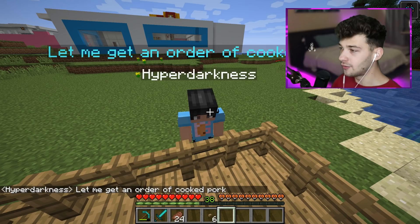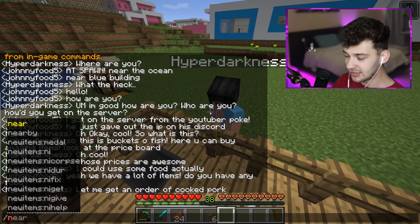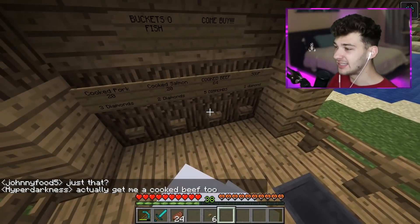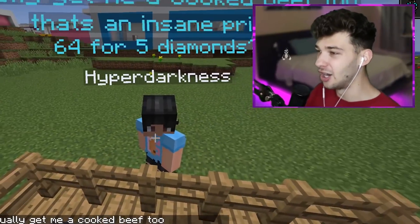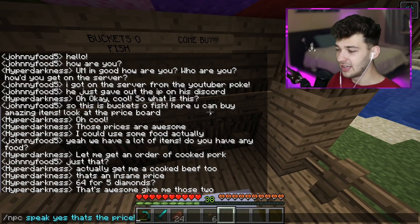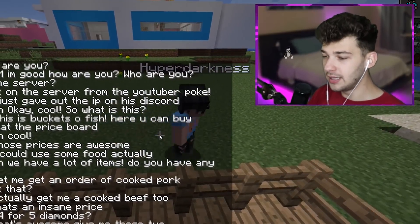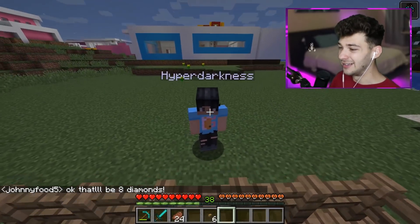He says 'Let me get an order of cooked pork. How much is it?' 'Three diamonds.' He's already giving me three diamonds. I try to squeeze more out of him — let's see if he gets more food. He says 'Actually, give me cooked beef too' — 64 of it. Five diamonds — he says that's an insane price. He wants 64 cooked beef and 20 cooked pork, which adds up to eight diamonds. I tell him: 'That'll be eight diamonds.' He says 'Okay.' He's throwing them in!